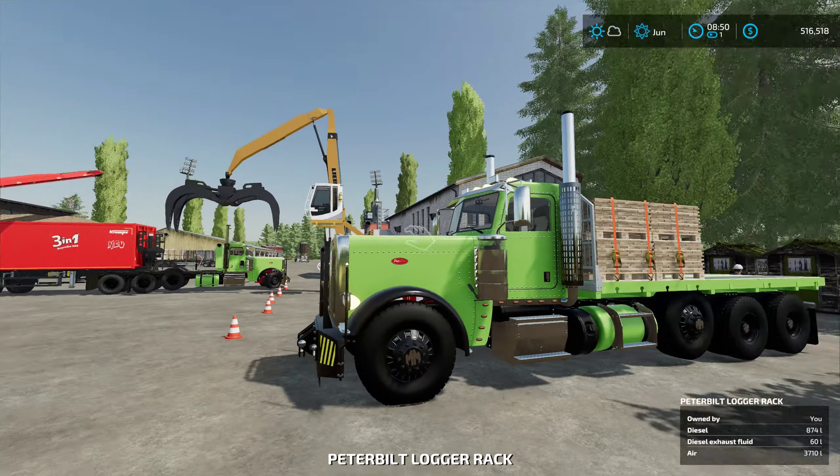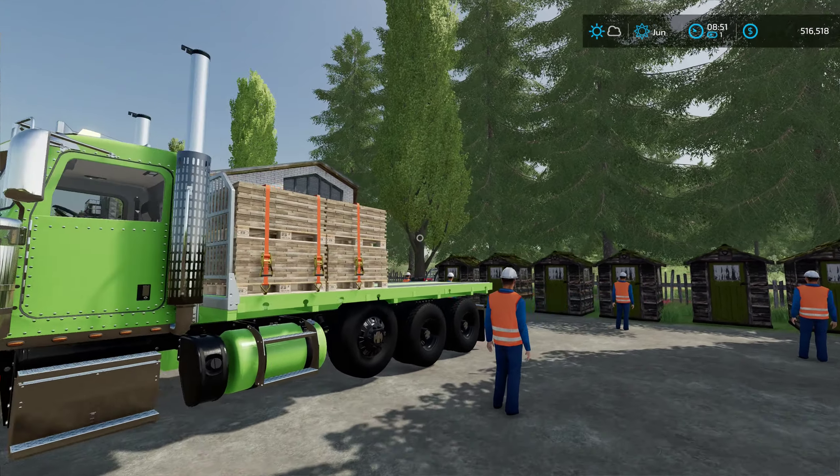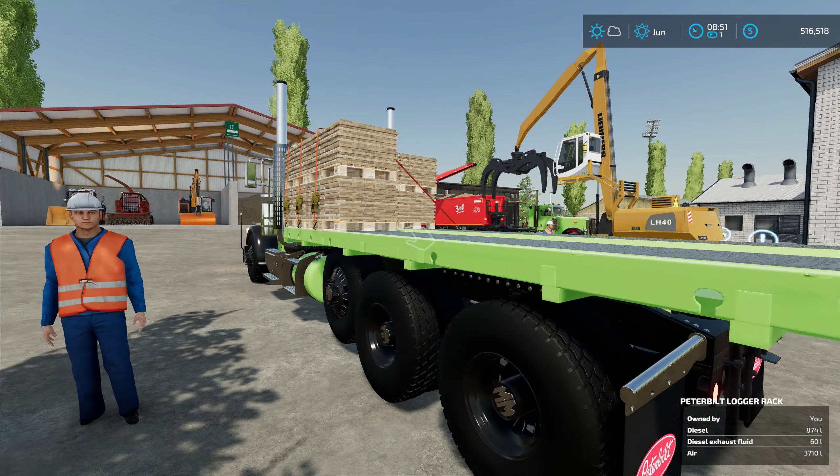Here we have our Peterbilt flatbed for moving around wood planks.